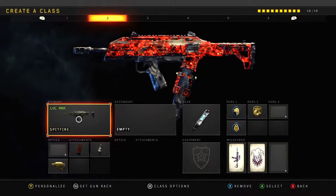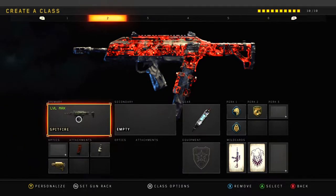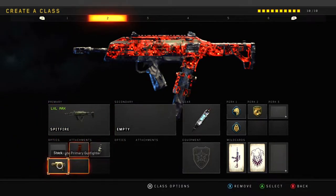Yo, what is going on everybody, I am KP and today I have an absolutely insane gameplay with the Spitfire on Icebreaker. This particular class setup is the Spitfire with Extended Mags, Fast Mags, and Stock.